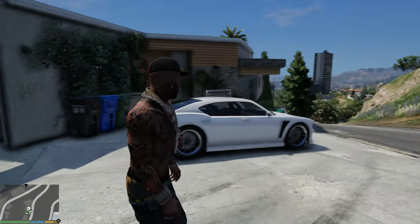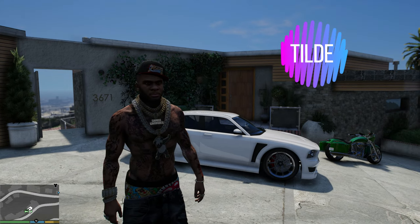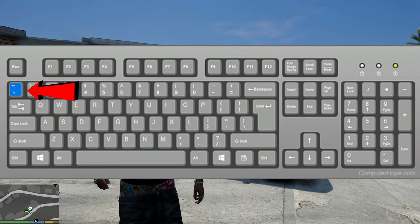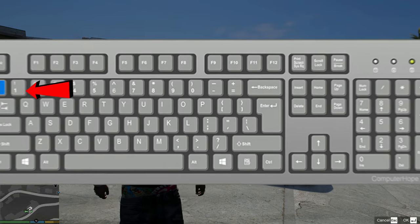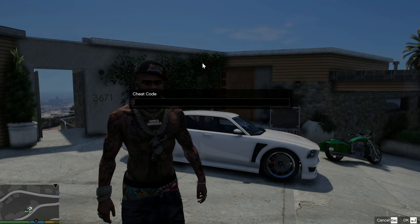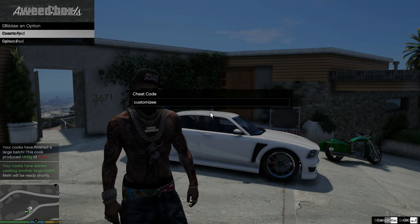The first thing you want to do is press the tilde key — I'll show it on screen now. You want to press the Shift key first and then press that key. So press Shift and tilde, and it's going to open up this cheat code box. Inside the cheat code box, type in 'customize.'